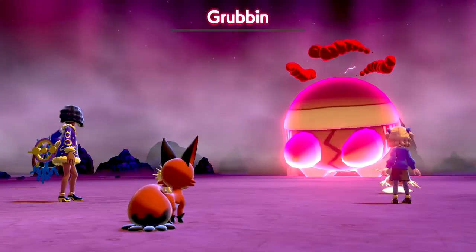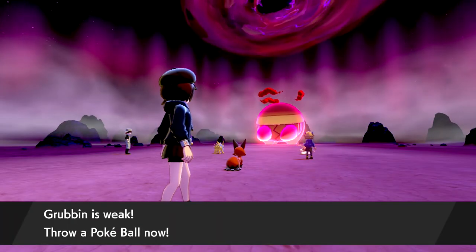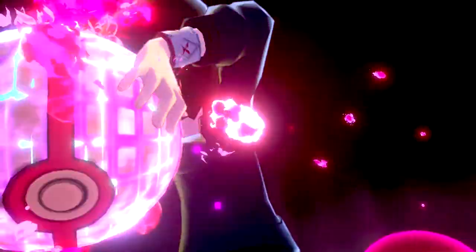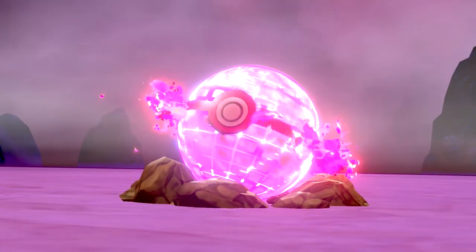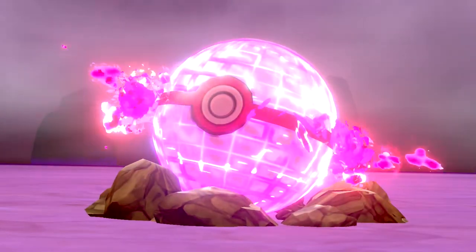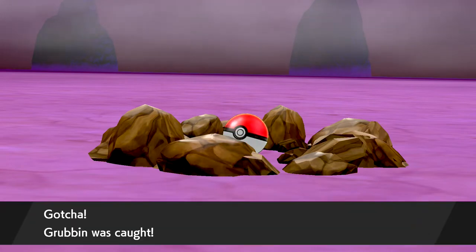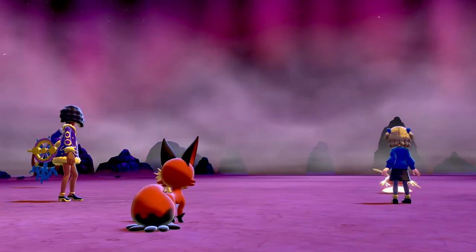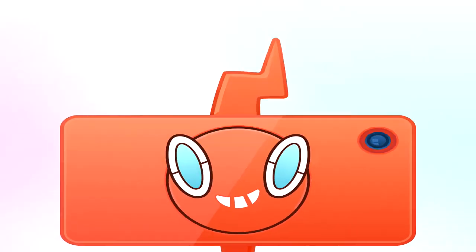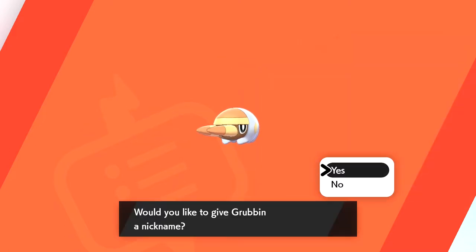Yeah, because he keeps using Bug Bite and he keeps failing. We actually beat it! Damn. All right, well I'm definitely catching this. Nice little Vikavolt. Let's make it on the team. Yeah, well I have a Yamper - I kind of wanted to check that out. I guess it depends on this thing's nature. If it's modest, then I'm definitely using it. All right, we got the Grubbin! Nice. So we got a Rare Candy, we got Leech Life - nice, good TR. So those are Technical Records, right? Yeah, so they only work once. They're basically like TMs except you can only use them once, but you can get multiple copies of them. TMs are still a thing as well.